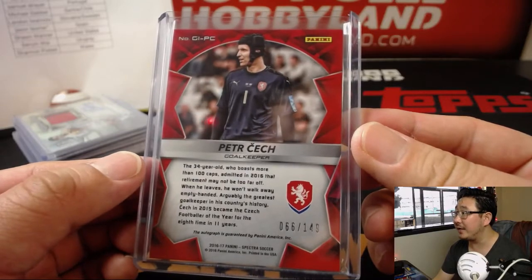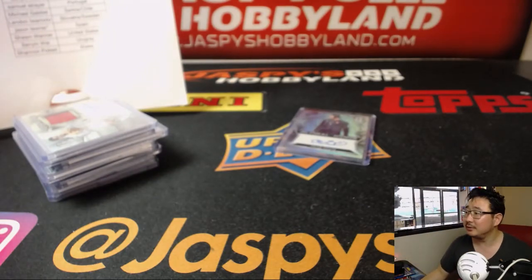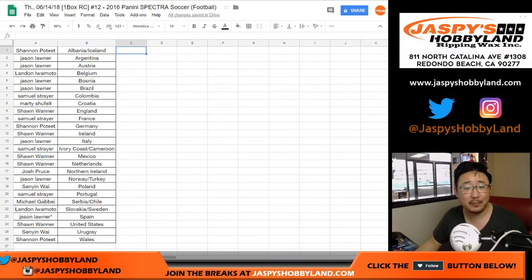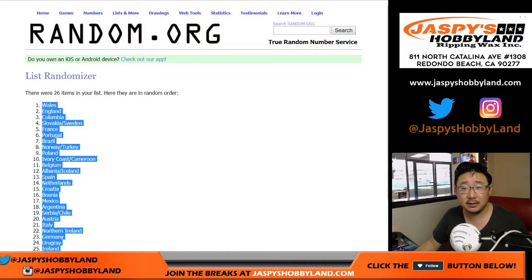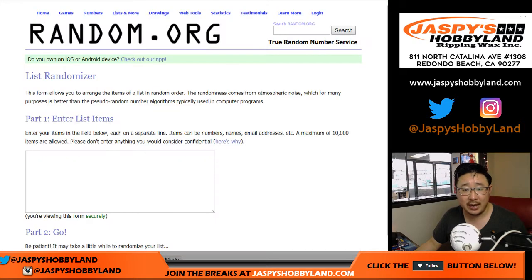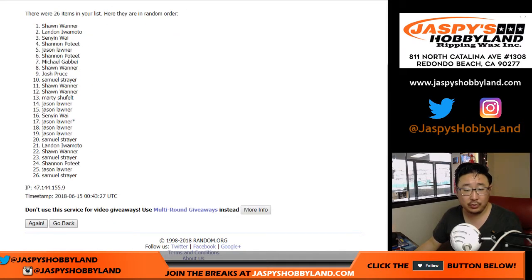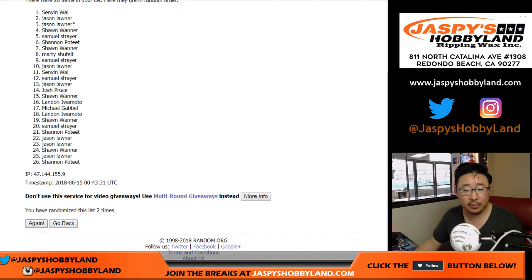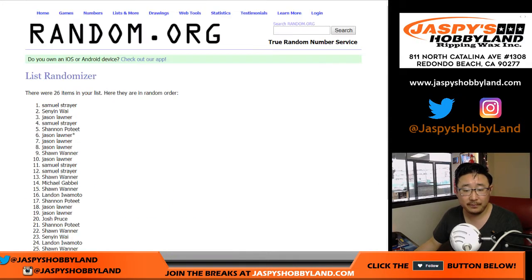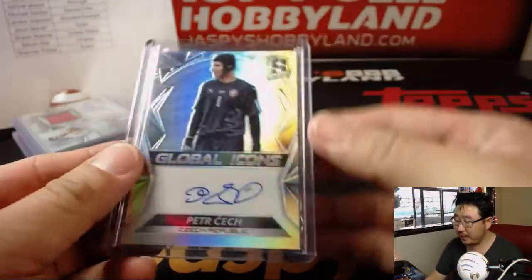He hit his head on a goal post, got a bad concussion, so that's why he wears that helmet. Let's get a blank list, get some new dice, and see who gets that Peter Cech autograph — Shannon down to Shannon, everybody in between has a shot. Name on top after 5 and a 5, ten times. After ten times, name on top is Sam. Sam Strayer with the Peter Cech Global Icons autograph — nice!